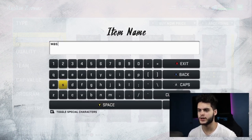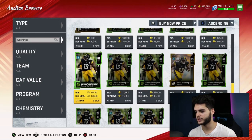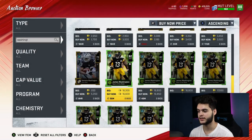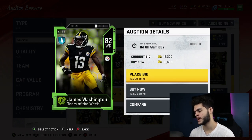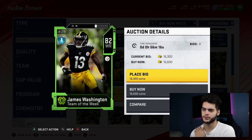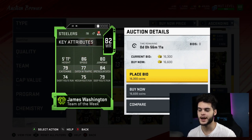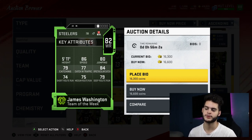Another guy that just came out in the Team of the Week preseason is James Washington. He's an 82 overall with 86 speed, 84 spec catch, and 80 jumping — 5-foot-11. He'd be a perfect little speedy receiver for 16k. Tyler Lockett might be better but costs around 40k, whereas James Washington is so cheap you could get him and a quarterback together. He's not your main receiver, but every team needs that one speedy burner who can stretch the field and get the ball in space.